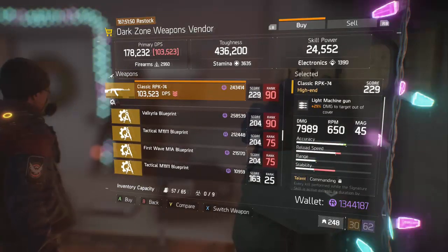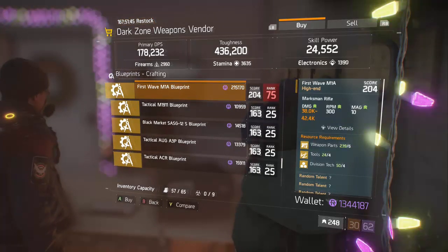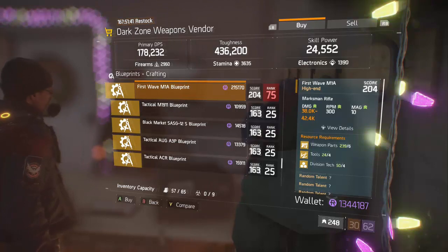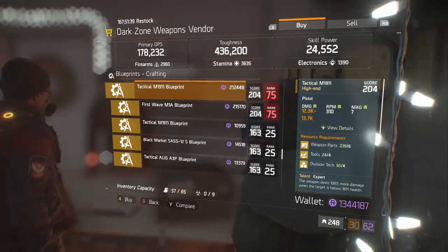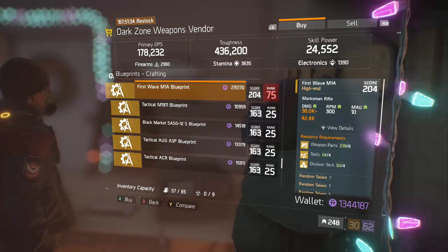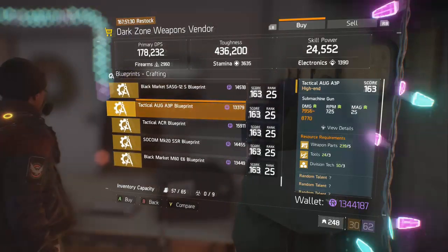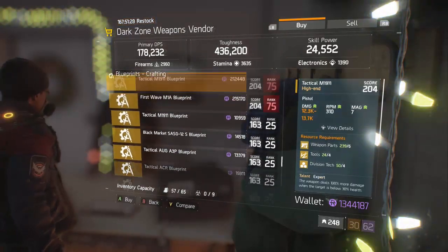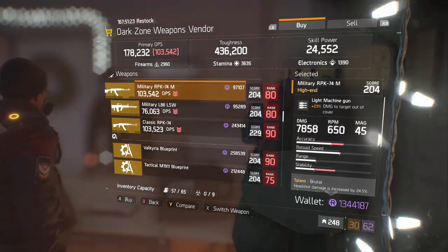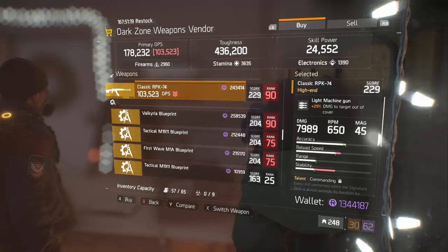Another RPK for 229 with Prepared and Accurate - that's terrible. For the blueprints, it's a 204 First Wave M1A, so I guess you can be happy about that. And then an M191 blueprint - I already have some pretty good 229 M1As so I don't really care. Everything else is garbage. The only thing good here is that M1A, and the RPK isn't terrible, but 23 damage to targets out of cover is pretty low when you can get up to 30.